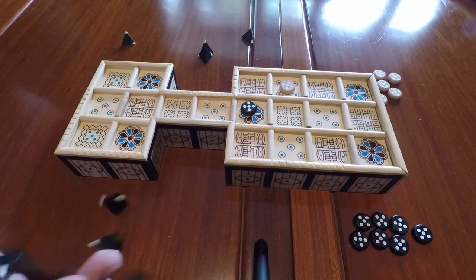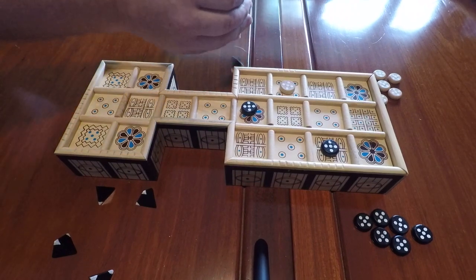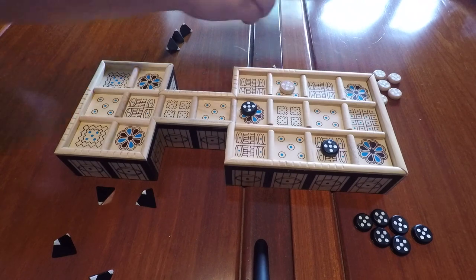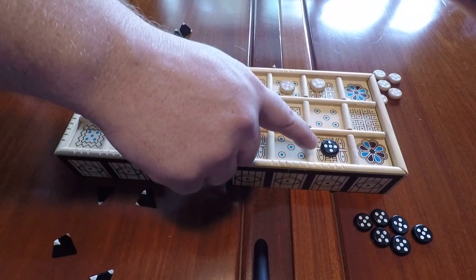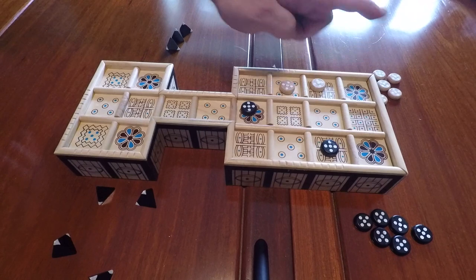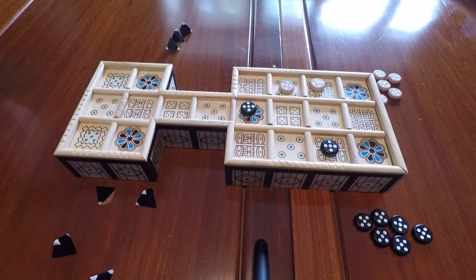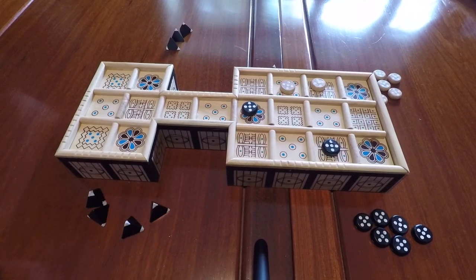Black gets to go again and rolls three pips: one, two, three. White rolled three — they could go onto the center line, but instead they bring another piece on: one, two, three. Going into the center line would make them vulnerable to black's piece on the next turn. In addition, having two pieces on the board here means there are three different rolls that could land them on the floret: rolling a one moves one piece up, rolling a two moves the other piece to the floret, and rolling a four moves a piece from off the board onto the floret — each getting another turn. That is why they would very much want to bring a new piece on rather than move what's already on the board.